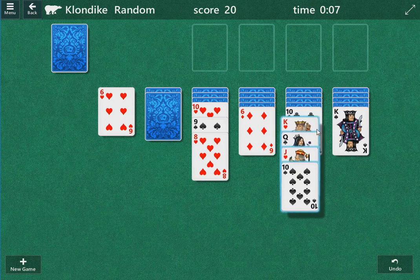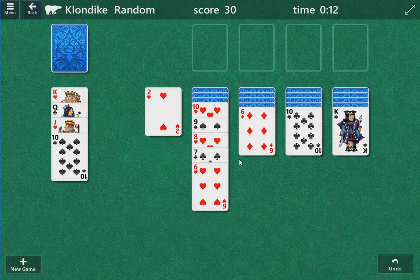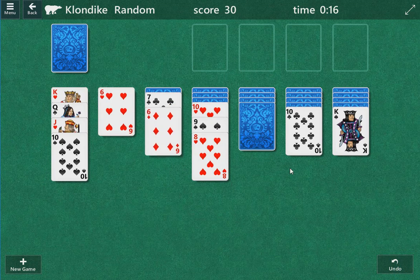Looks like we've got two kings here. I don't know which one's a better play. If one of them gives us an open column — it is, and it does. Interesting, we've got two sixes here too, though. Oh boy.